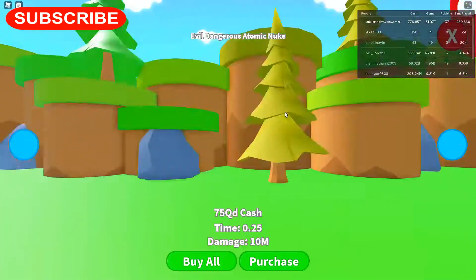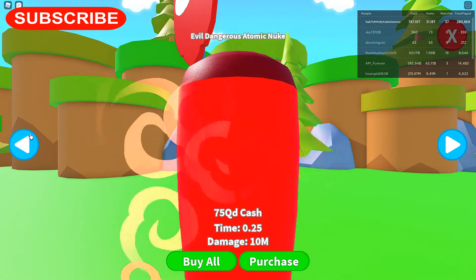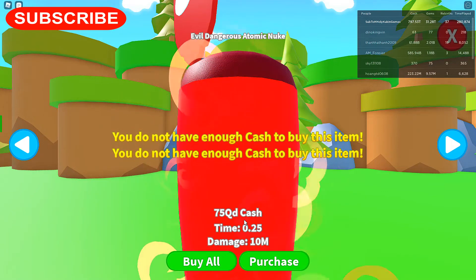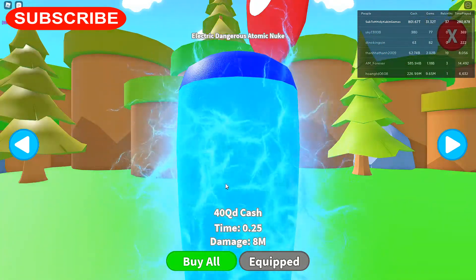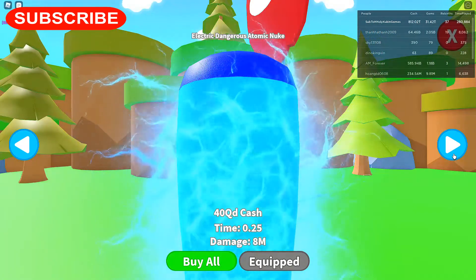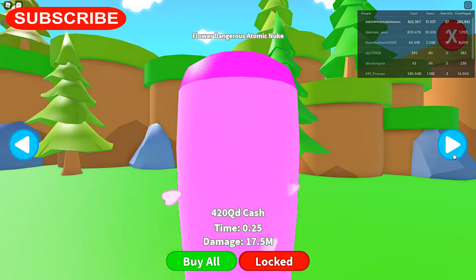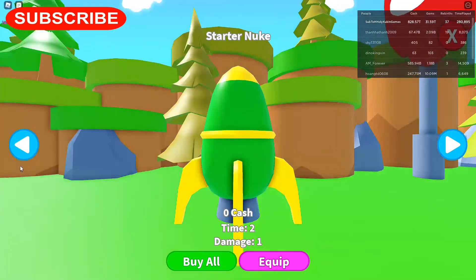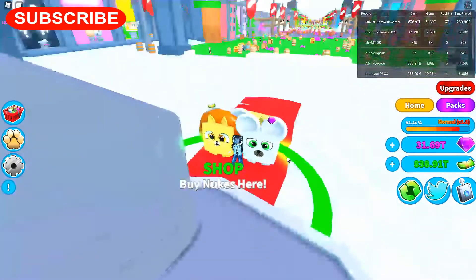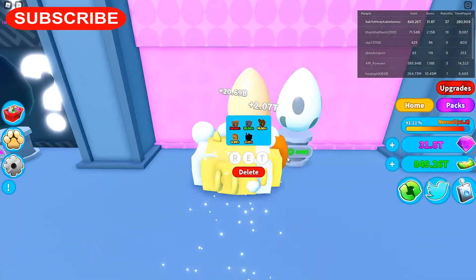Let's see about nukes — purchase all, 10 million. I can't buy it, why won't it let me? Oh, you don't have enough — 75 QD. 40 QD, 20 QD. So here are the new nukes. Got some new nukes at 420 QD. I don't think that one was that price before. Over here is the limited eggs where you can get these huge pets.